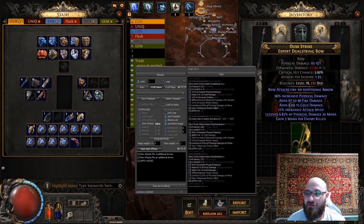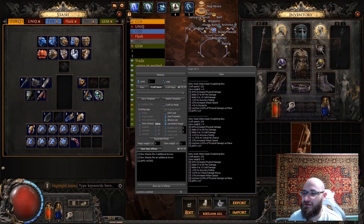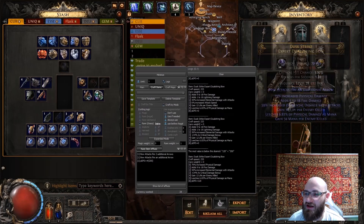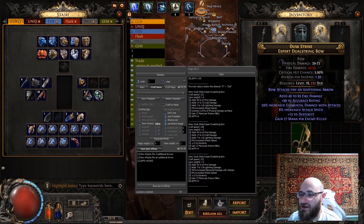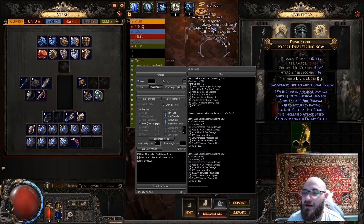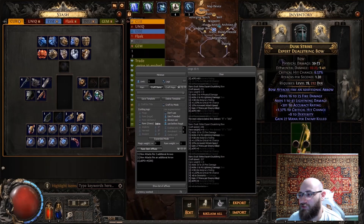Now the crafting of bows, the results of which I showed at the beginning. This is by no means a crafting strategy — this is just a demonstration of how the program works. We don't know the average cost of crafting yet.